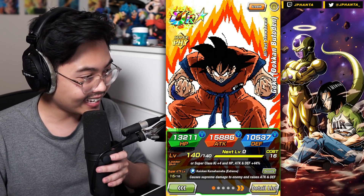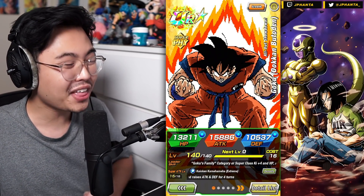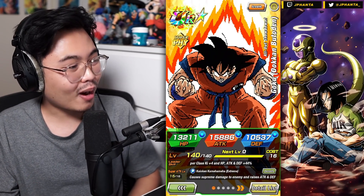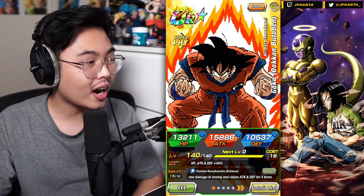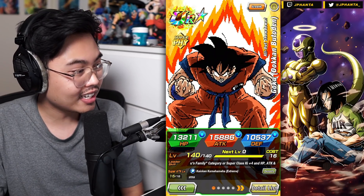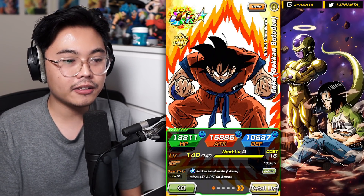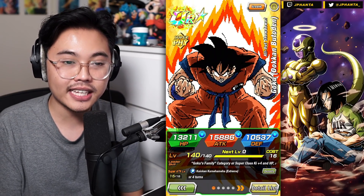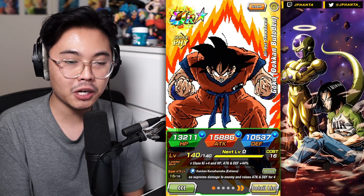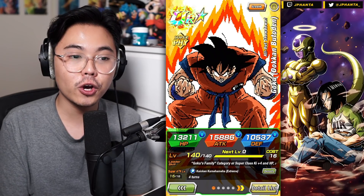This one has an even higher attack stat: 15,886 attack stat — it blows my mind. This is just a TUR card that has almost 16,000 attack stat. 13,211 HP and 10,537 defense. Just like Vegeta, they're both 44% stat boost leaders. This Goku is for the Goku's Family and Super Class. They both have the same super attack mechanic, which is raise attack and defense for four turns — supreme damage to the enemy.